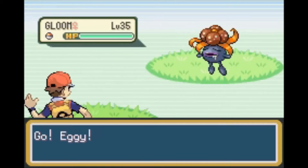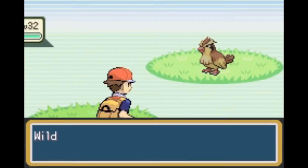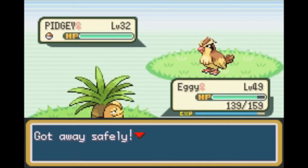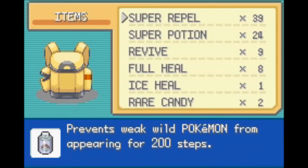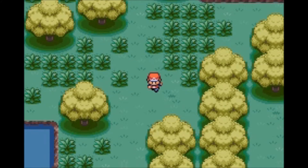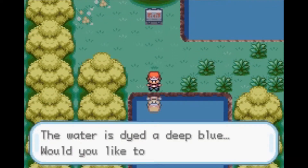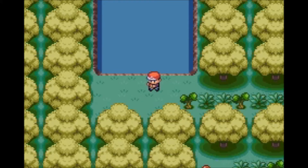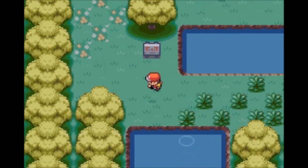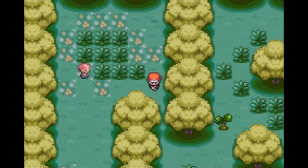I keep forgetting to spray the stupid Super Repel. Whatever, let's run. Okay, we're gonna go down here. I said it like five seconds ago — I'm too lazy to spray that Max Repel. Alright, let me spray it. I know I could just surf, but I just want to walk around and make sure I get everything. Alright, nothing here. Let's surf down here and see if there's anything. I should've brought someone with Cut. Oh well. And here's a little girl.